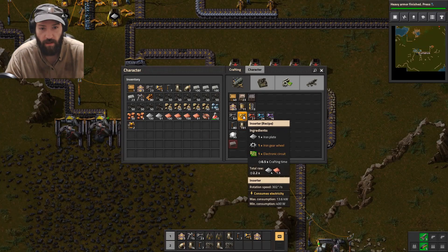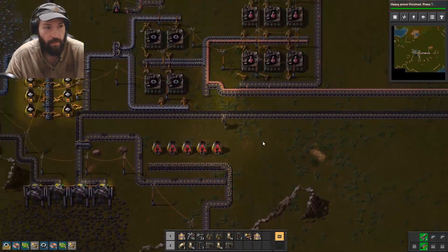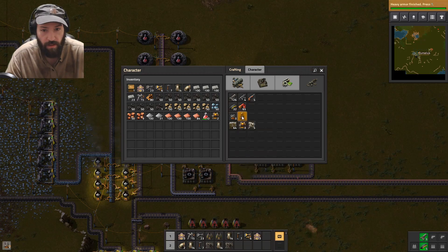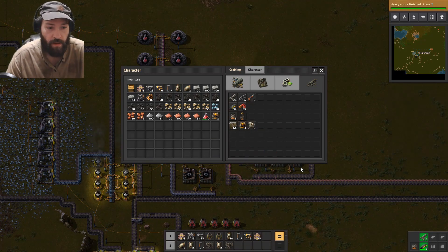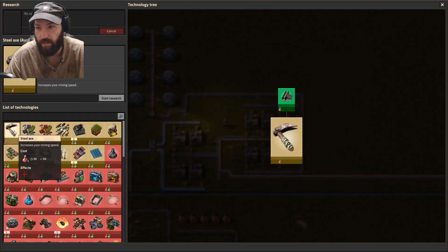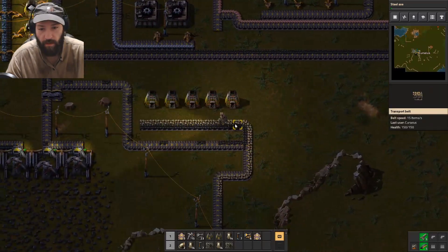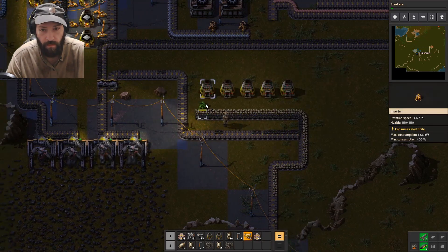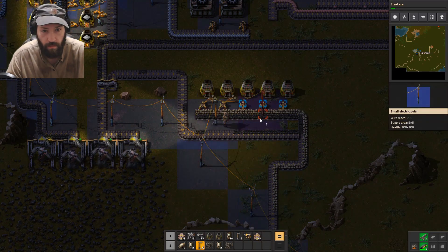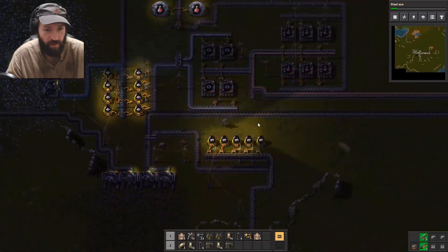And then of course we need five of these. I'm gonna be needing turrets, and body armor, and steel axe — research it. I really don't like the sounds going on here but we're fine, we're fine.